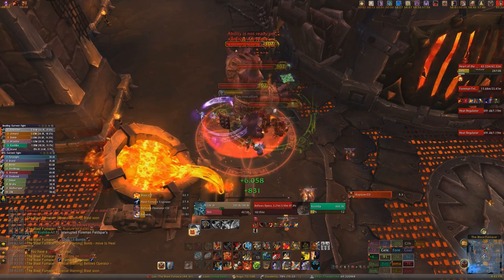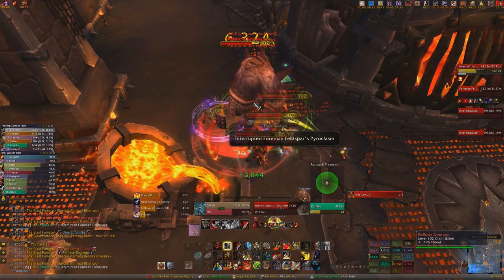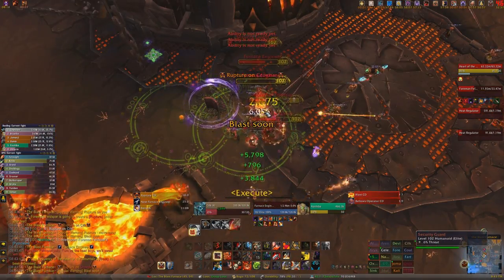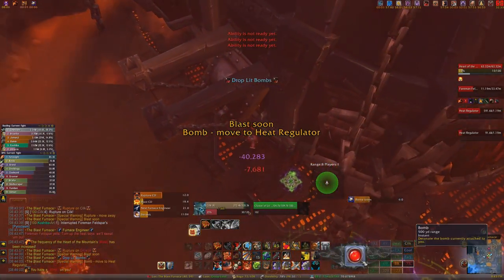In Phase 1, there are four different types of adds. The first one you want to kill is the Bellows Operator, because he increases the heat of the Heart of the Mountain by two, which makes it do more damage. The next add you want to kill is the Furnace Engineer. They throw bombs on people and also drop bombs when they die. If you pick up a bomb or get one thrown on you, you have to run to the side of the furnace and drop it on the heat regulators there.